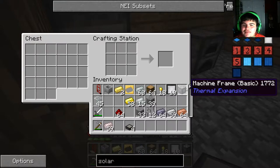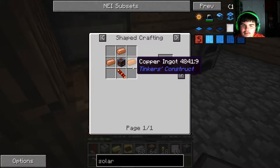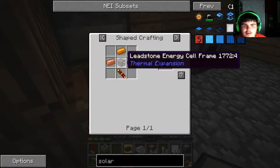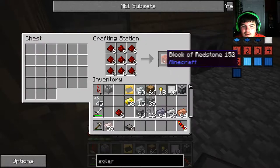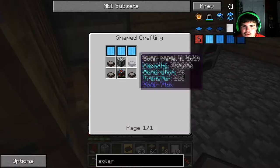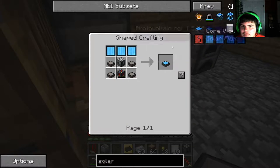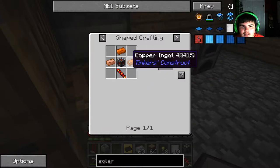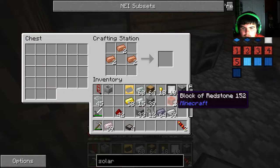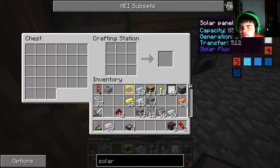We got the machine frame — basic, but still we got the machine frame. What we're trying to make now is the leadstone energy cell; we're going to make two because that's what we need. To get the energy cell frame, we need to make two blocks of redstone. Aaron, do not waste them — you know they have a charge. Oh, I'm missing something. We have the energy cell frame, we have copper.